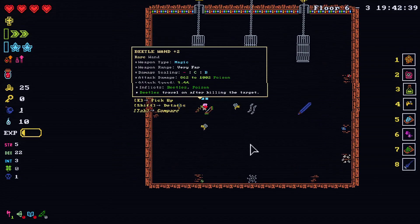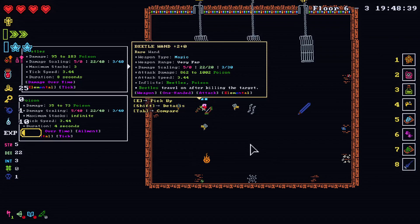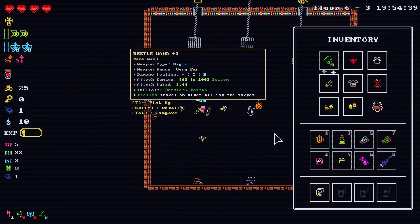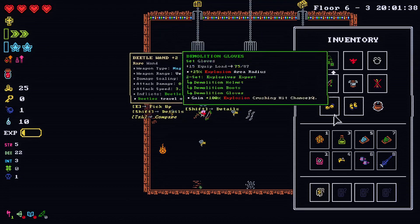There's a free room. Rare wand, weapon type is wand. Inflicts beetles — poison. Beetles travel on after killing the target, beetles deal damage over time. Oh, that's pretty fantastic! And it scales with dexterity and magic — better with magic obviously. Two-handed. Like, this is perfect for us. With that said, I'll take this for now.